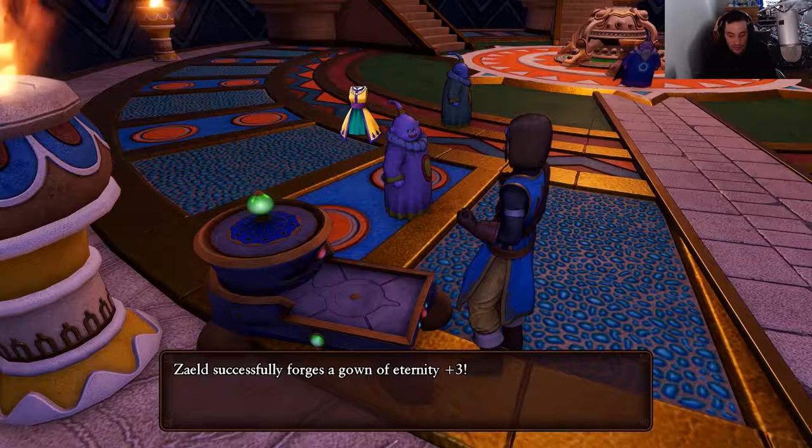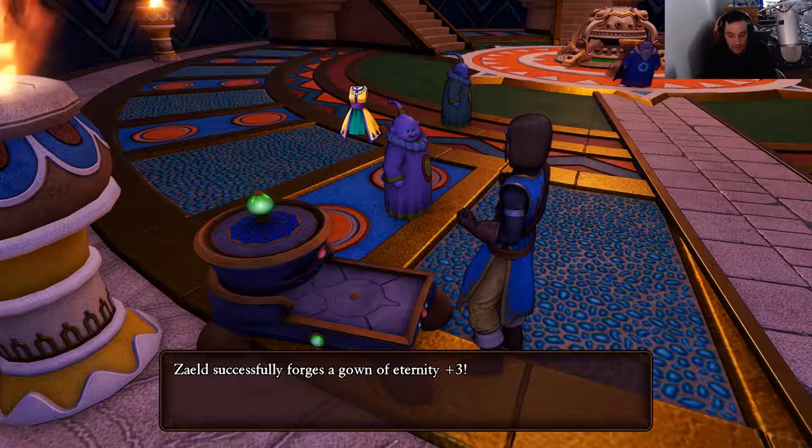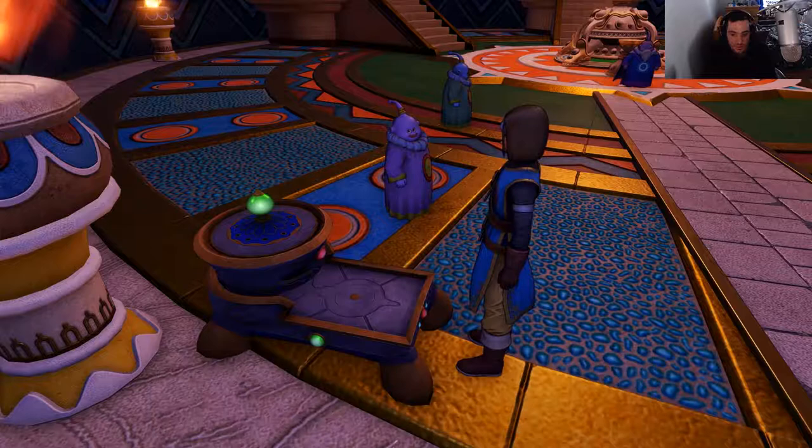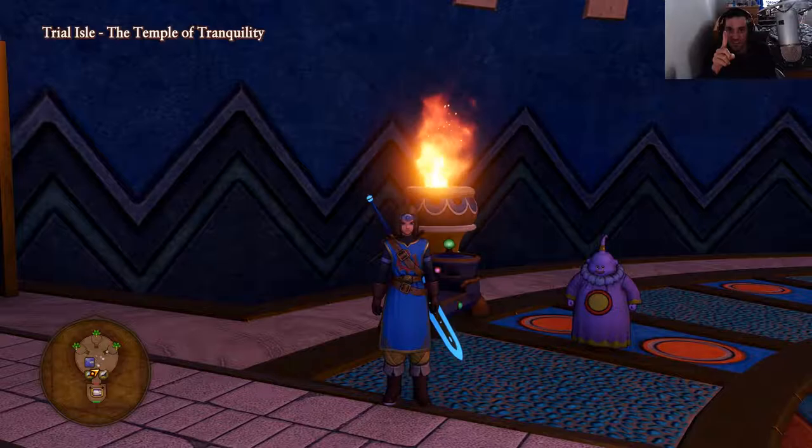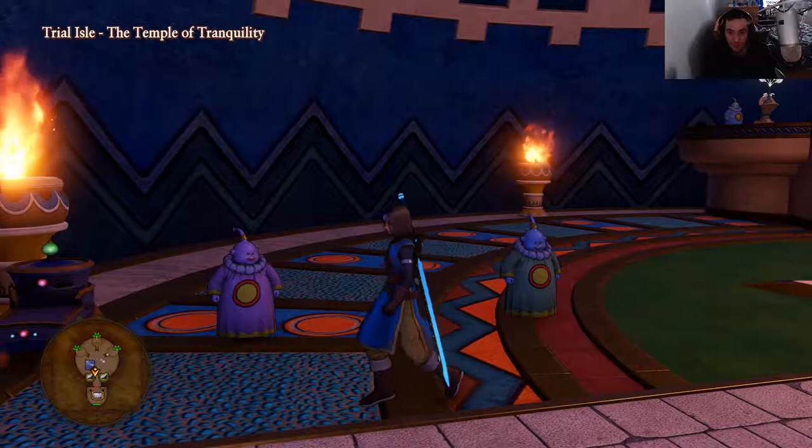Perfect. Now I should get the achievement here once I exit. 'Little Sister Fashionista' — awarded for assembling all of Veronica's most stylish duds. And the achievement should come next: 'Dedicated Follower of Fashion' — awarded for finding all the most stylish duds for each character. So now we just have one more achievement left in this game, and then we'll have all the achievements for Dragon Quest XI.